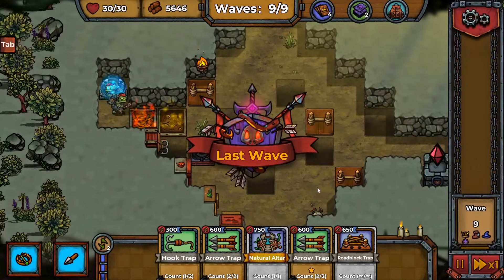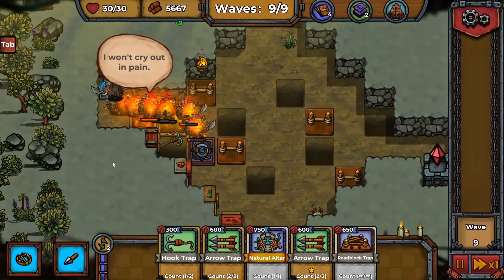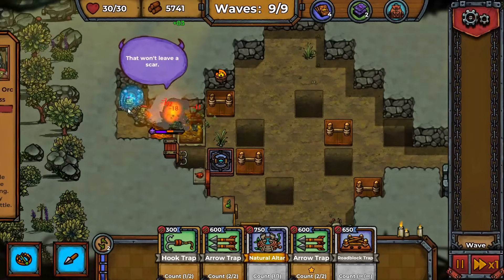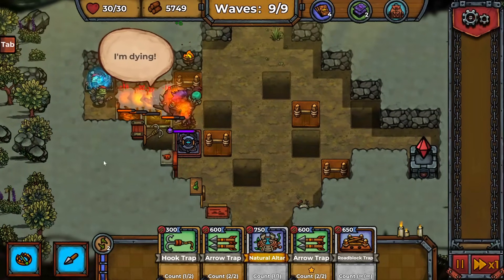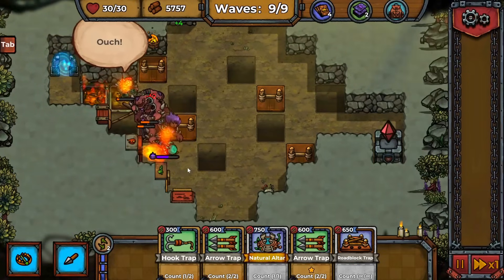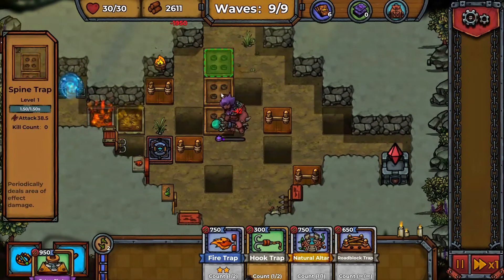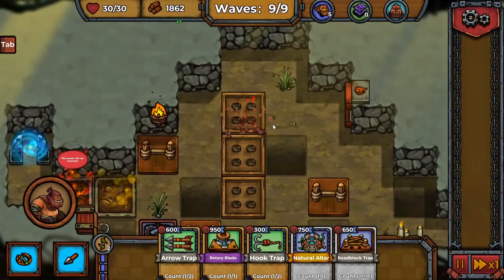Let's see this boss work his way past all these weaker, more pitiful orcs. We're seeing some normal witches — oh, there's the boss right there: the immortal troll! He has a lot of health. If he gets pulled into the pit right away I'm gonna — not quite. He's making it pretty far, actually, so we need a few more traps. He heals himself too — okay, spines in a row and another fire trap.